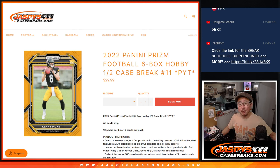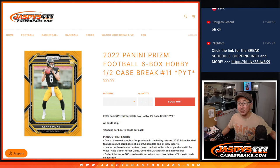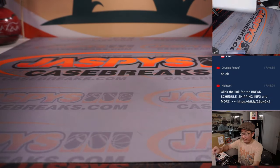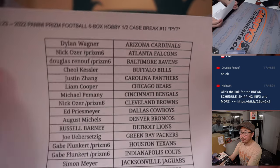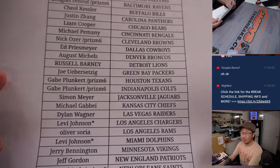Hi everyone, Joe for Jaspies CaseBreaks.com coming at you with a nice one here — 2022 Panini Prism Football, six box half case, Pick Your Team number 11. Big thank you to this group for making it happen. Thanks to the people who bought their spots straight up and congrats to the people who won spots in the filler — thanks for taking the risk on that.